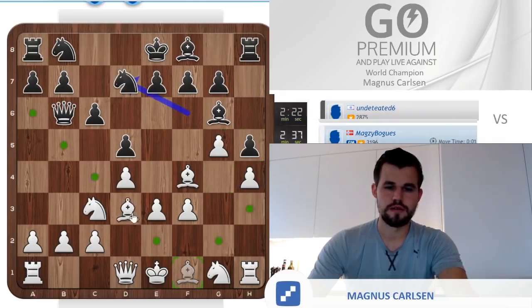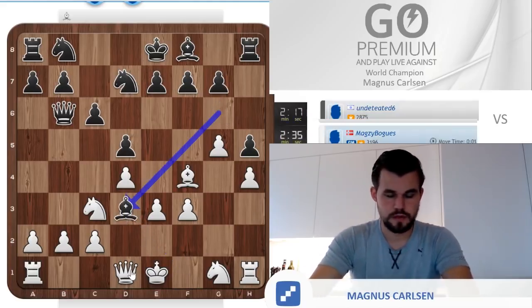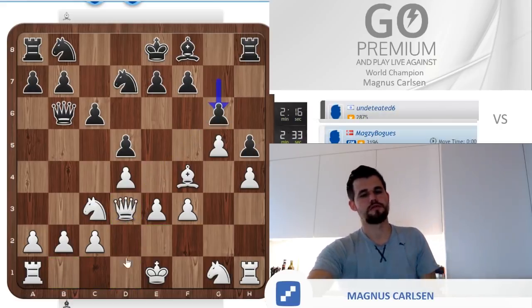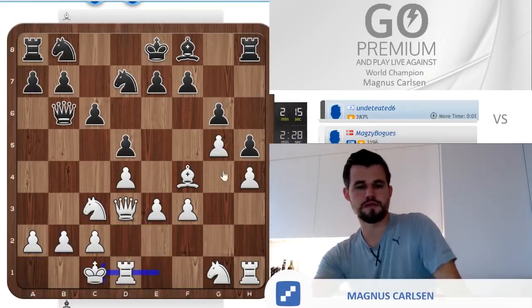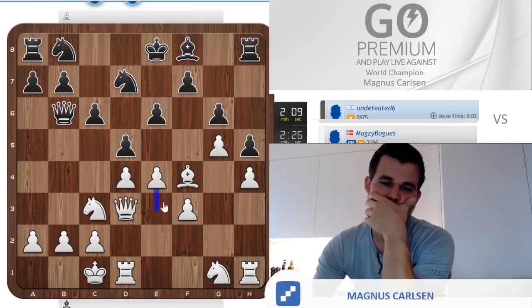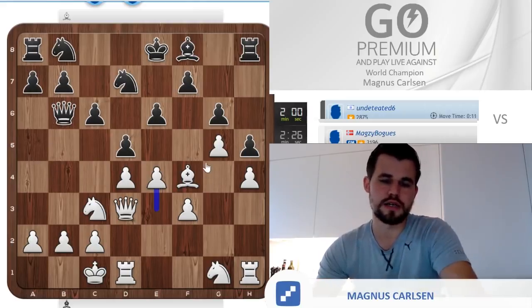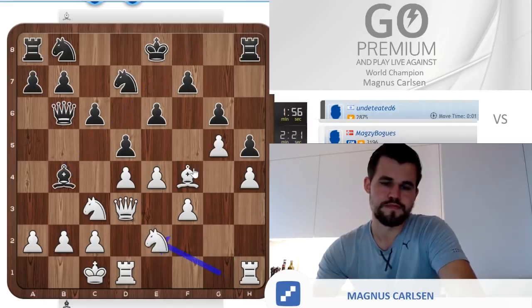He could've just taken on d2, after I played h4. No, he should not take there. Got to castle queen side, I suppose. So we got a typical Karakan-like position. He can try to drum up something quick on the queen side, and I cannot attack on the king side really, cause that's blocked. But I do have some space advantage, and it feels like I should be able to drum up something in the center.